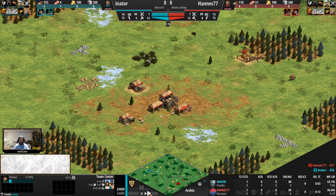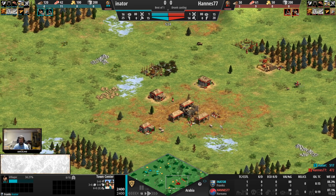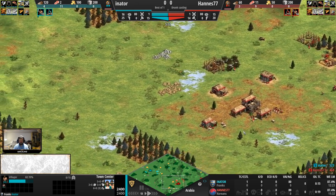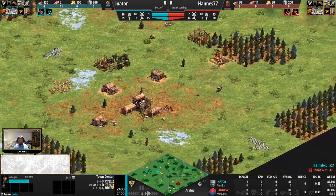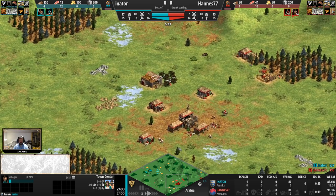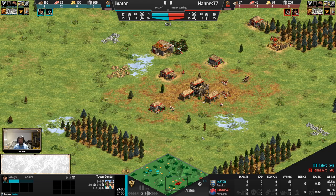I can't say I have a solution. I've been struggling with that myself. I don't particularly enjoy being up against Franks. But if anything comes to mind looking at the map here for Hannes, it is... drush past cattle crossbows, maybe.